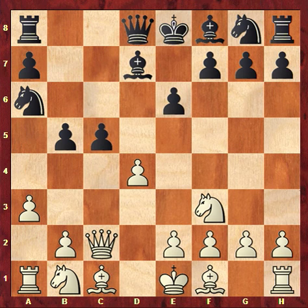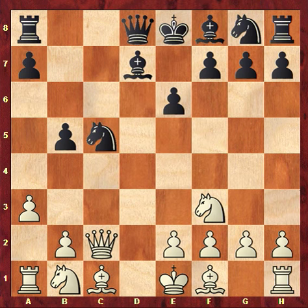Energetic play from black with c5. After dxc5, he could have taken back with the bishop but decides to take with the knight. Then bishop e3, placing the bishop on an awkward square, and this quickly leads to problems.